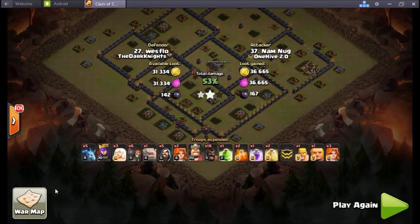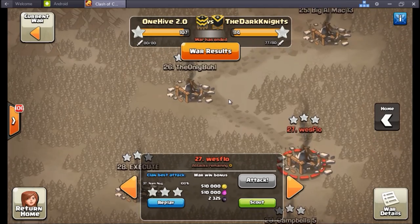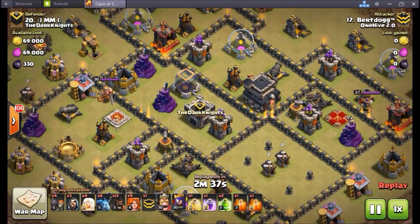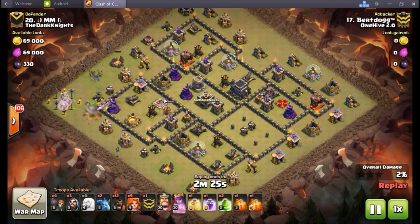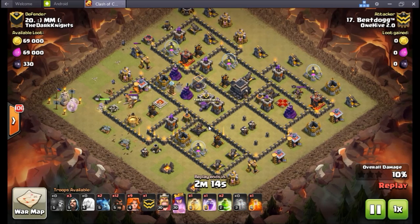Number 20, Burnt Dog. So this is a straight-up queen charge with four healers, GoVaHo, and a very large amount of valks — nine valkyries. He's only opting for twelve hogs here, which I always find a very scary number. I try to at least have fourteen or fifteen — even with fourteen I'm like, is that going to be enough to get through the rest of the base?